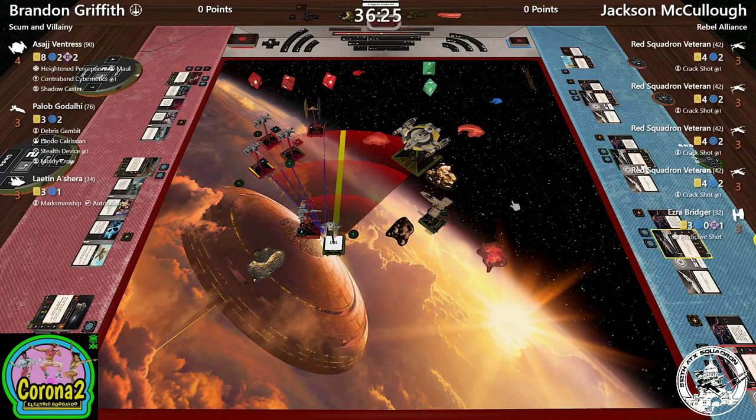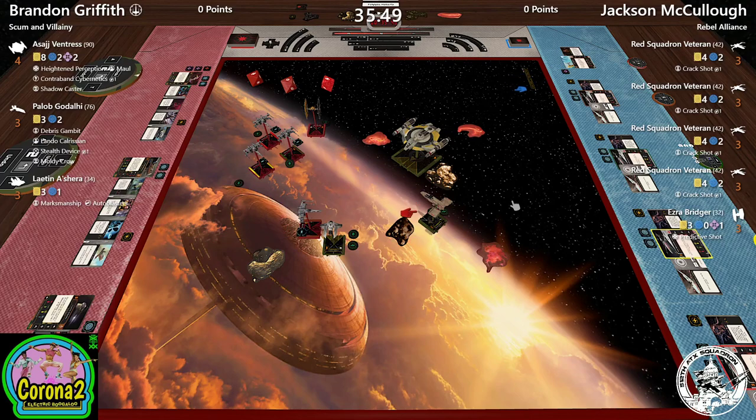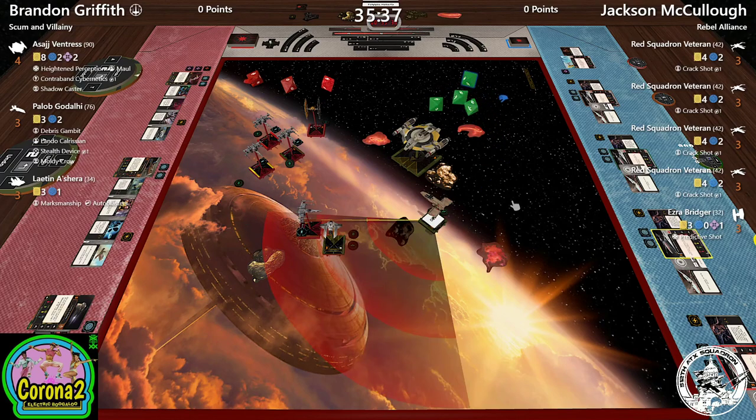Leighton pops a shot — going for offense. He'll spend that focus token. I think he's decided they're more likely to go after Asajj than Leighton. He didn't spend it — that could have been two shields off that X-wing. Now Leighton gets an evade, but it's wasted if nobody shoots Leighton. Oh no — Paylob has no shot at all. None. He has no forward arc shot. Range two through a rock — this isn't what Brandon wanted.